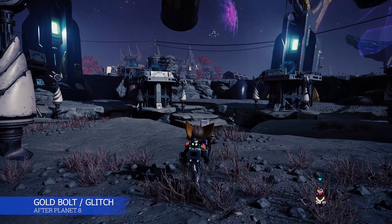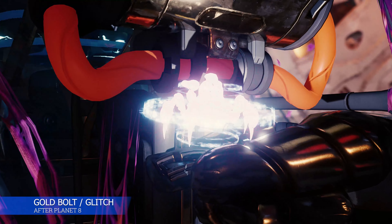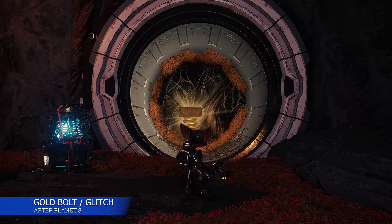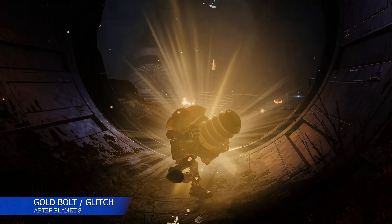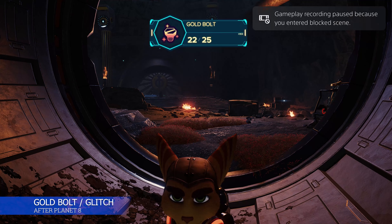There's a gold bolt in another glitch challenge, but you cannot get this until after you've completed the eighth planet. After you complete it, the story takes you here. You want to turn around and use this glitch challenge — it's the final one you'll come across in the game. I'll remind you after the eighth planet to come back here. Once you've done the glitch challenge, a bolt will be revealed.